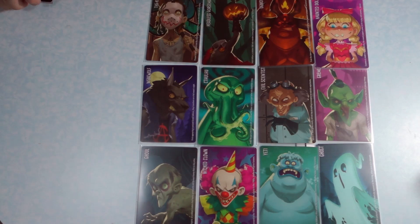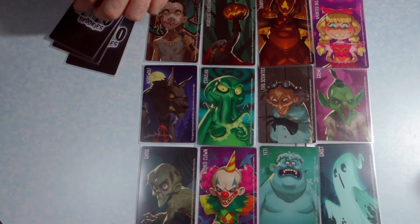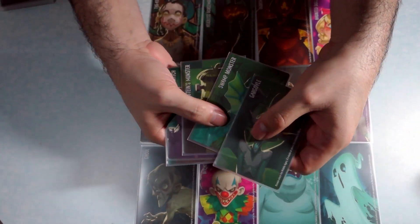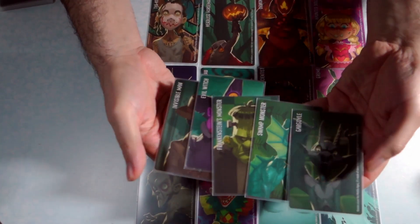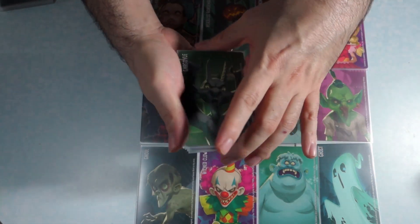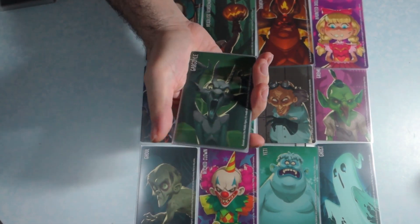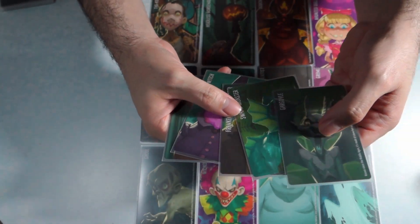What the clue giver is going to do next is, once he has set up the grid, he's going to draw 5 cards. In this case, the clue giver has 5 cards, and now he's going to use one of these to communicate with everyone else so that they can eliminate a card that is not the Evil Scientist.